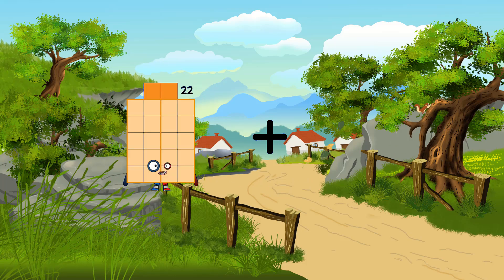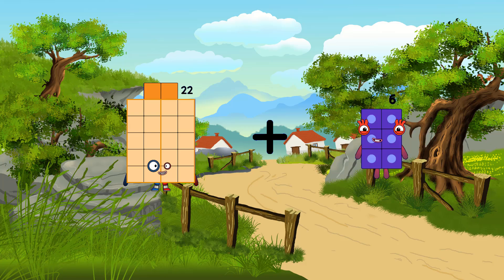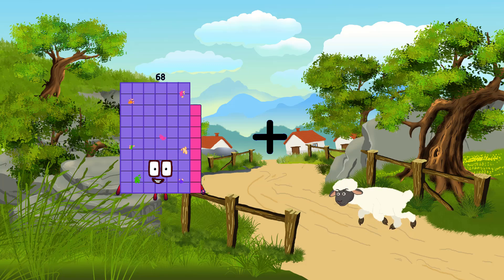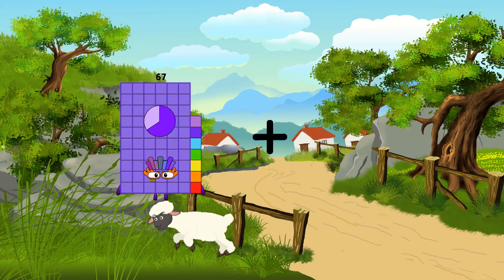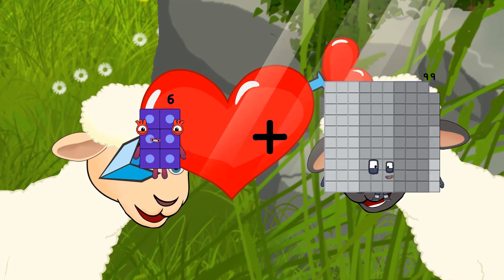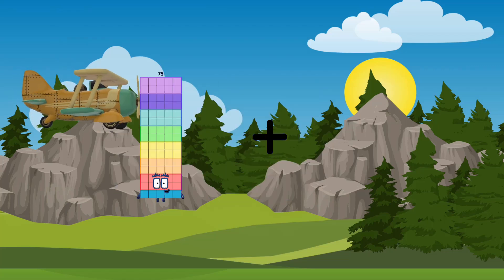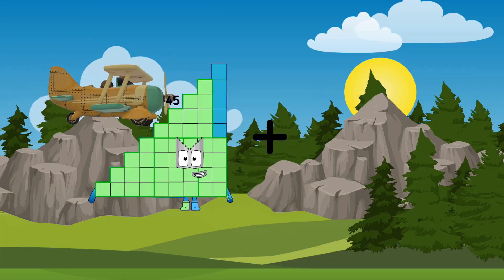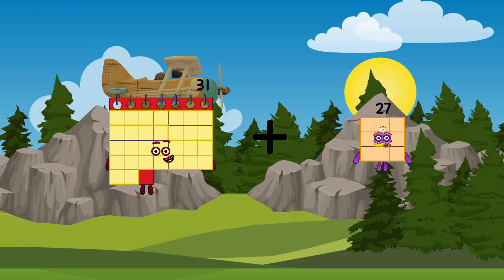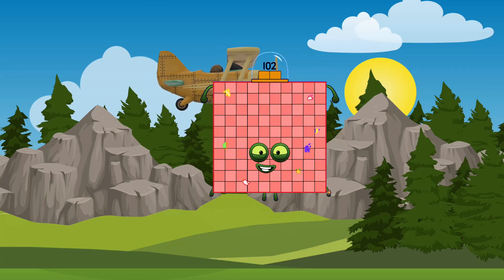22 plus 6 equals 28. 6 plus 82 equals 88. 31 plus 71 equals 102.